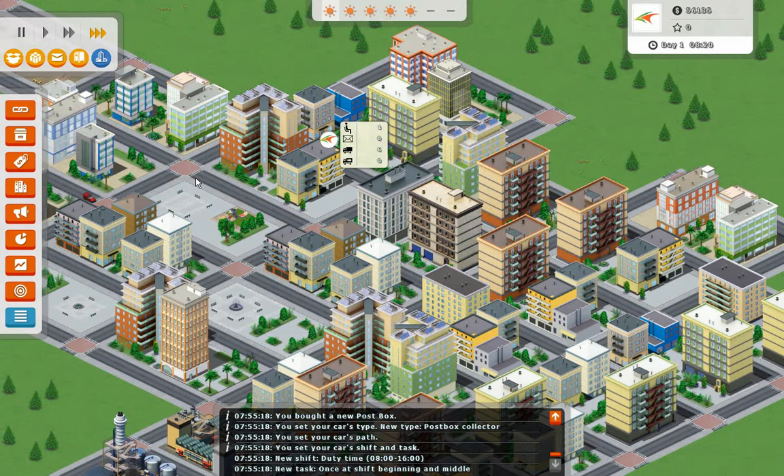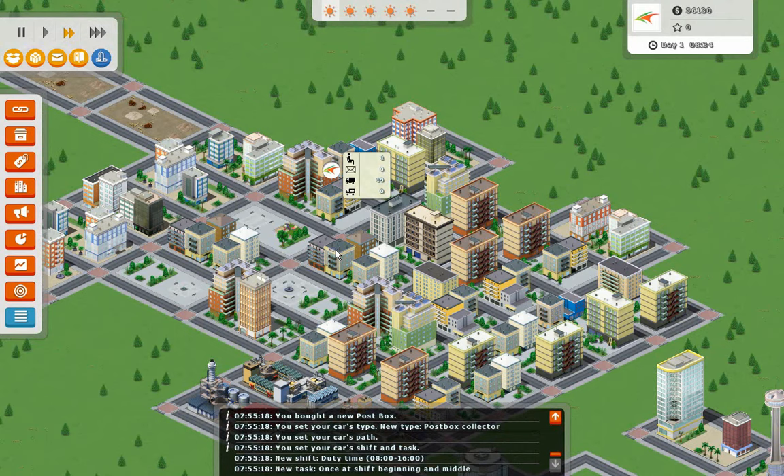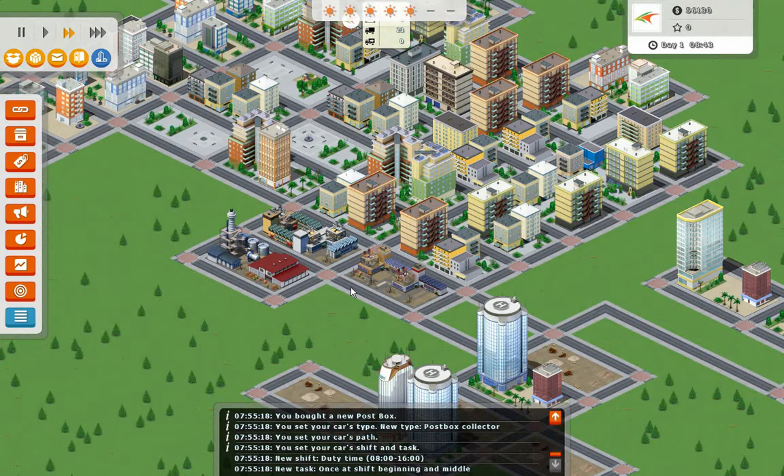So you can see here that I've got 17 letters being brought into the office awaiting delivery. That's okay. There should be one person on each side, and this one guy is doing all right. We don't have to worry too much about an overflow. Now we don't just have to focus on the one office — we can buy another one.